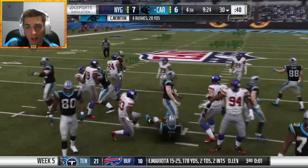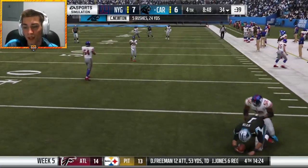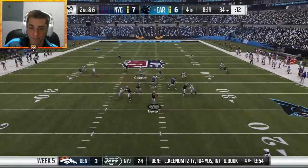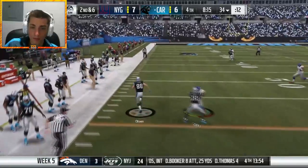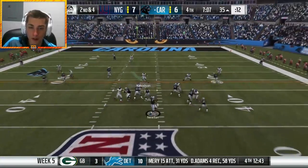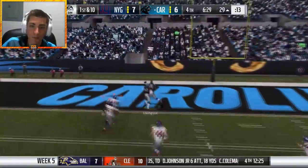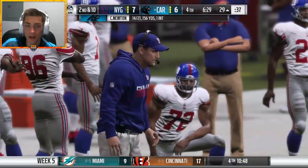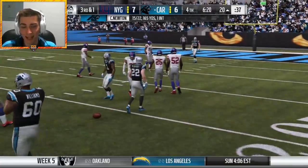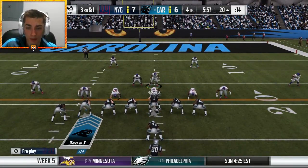It's gonna be a QB draw — I switched off BJ Goodson by accident. Did we stop him? Of course not. Oh man, tried to hit him — that would probably be a flag in the NFL, but we turned penalties off. Going deep — Darian Thompson tips it up again, can't come down with it — that would be so big. Somebody better fumble the ball, I need it back. Landon Collins just doesn't show up ever in this franchise, and honestly I think it's just a part of the sliders — the QB never really takes shots deep.